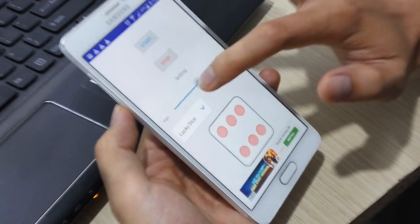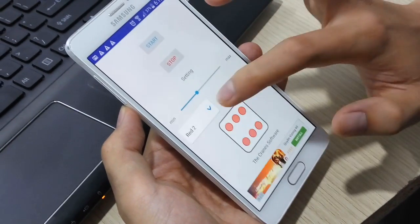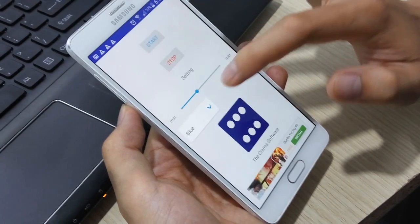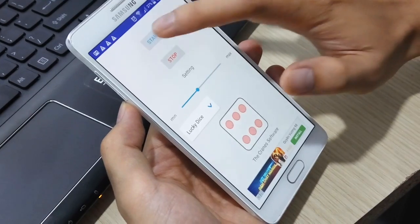You can change the size here and the type of die here. There are four types to change — let me check with Lucky Die.